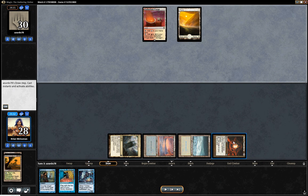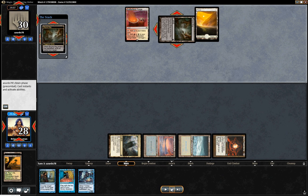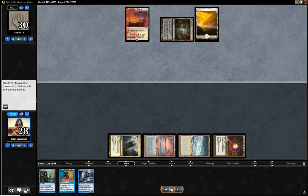We didn't even have one Power Stone in this deck until the new ban list — it just wasn't worth it. He takes my two dual lands, which actually telegraphs to me that he probably doesn't have a fourth land in his hand, which means I may not even have to worry about Kalia next turn.